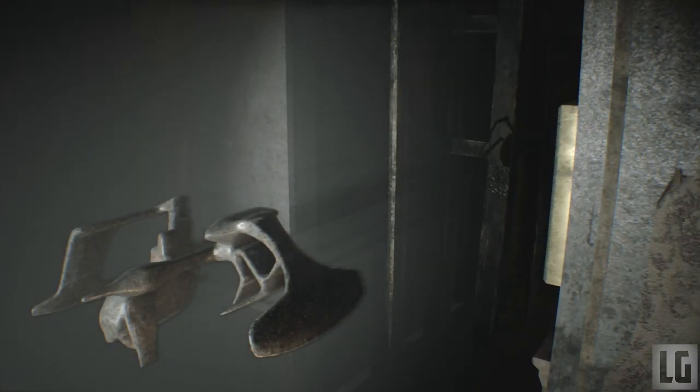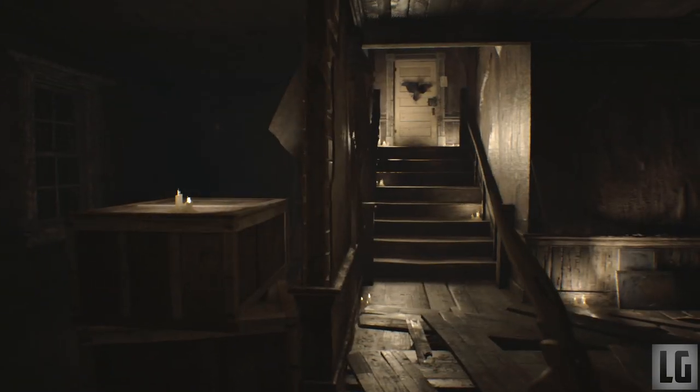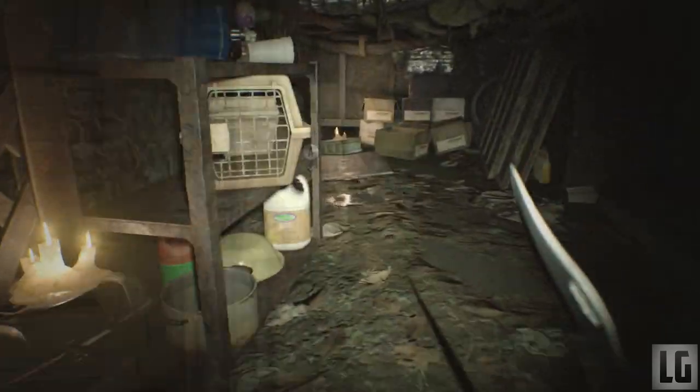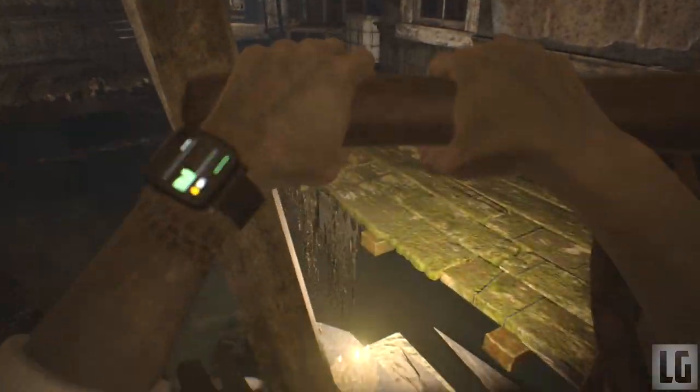Once you've done that you will be on the other side of the house. There are two directions to go — you can't get through the crow door just yet, but you can still read the note that's next to the door so head up and pick that up. Head the other direction into the basement to find a Mr. Everywhere bobble head and a crank, which you can use to get back to the other side of the house.